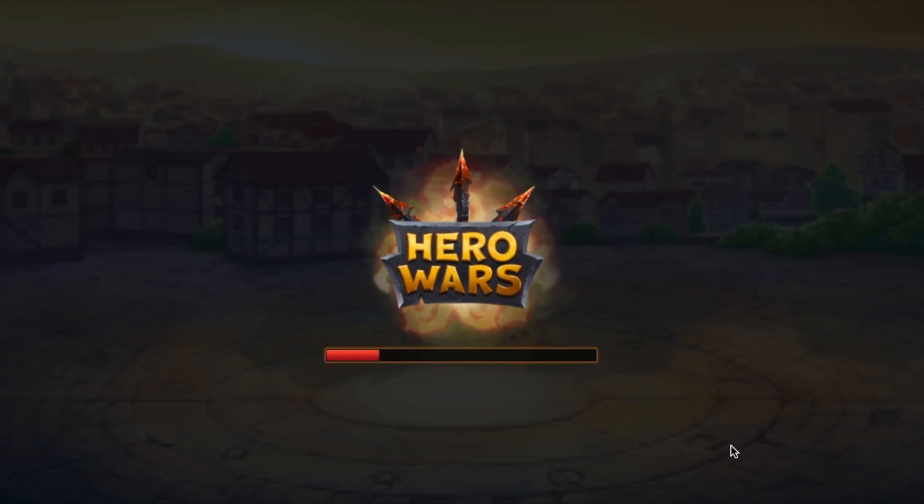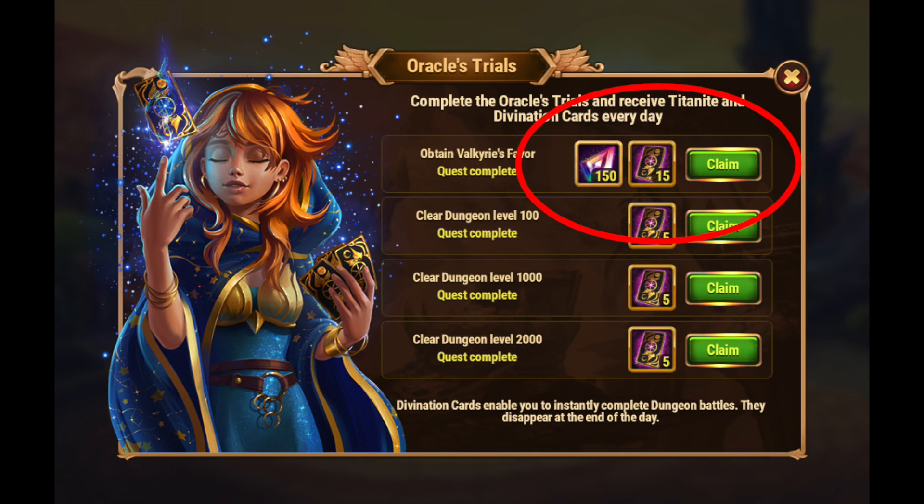On the Facebook version of the game, if you purchase Valkyrie's Favor, you can automatically get 150 Titanite each day towards your guild's cumulative total and complete the two daily quests. That's only if you pay the money to do it — not the case on mobile, just on Facebook.